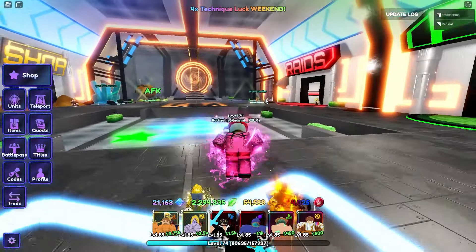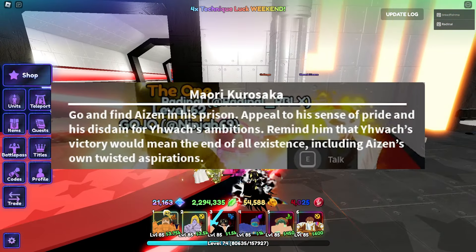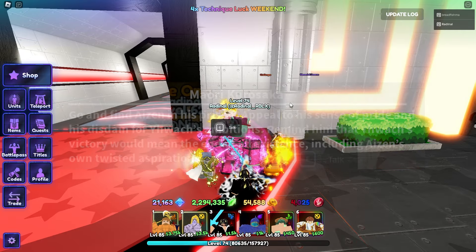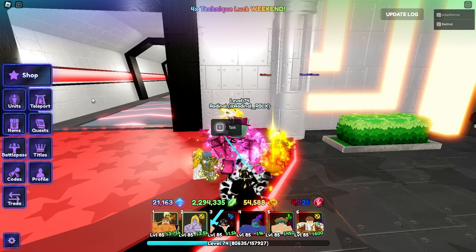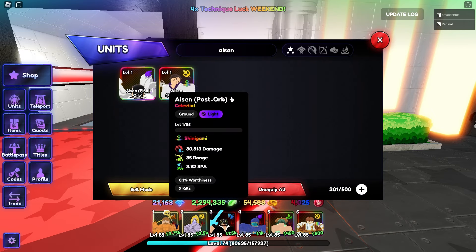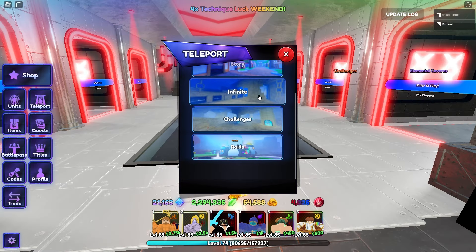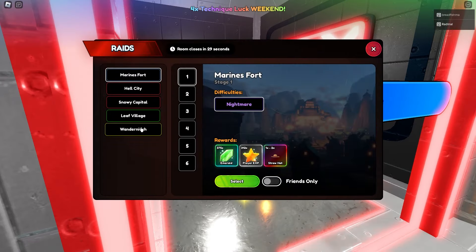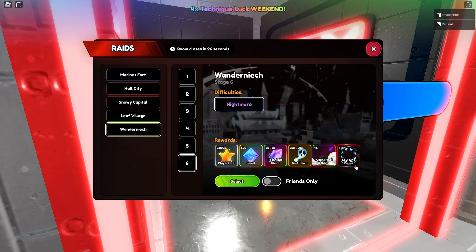After you do that, he's going to tell you to find Aizen in prison. If you don't have Aizen, you'll need to get him from the raid. If you have Aizen already, you'll skip over that part. Basically, you need to get the 1% Aizen final orb — he's from the Wandenreich Raid, right here. 1% drop, with a pity system that may or may not work.